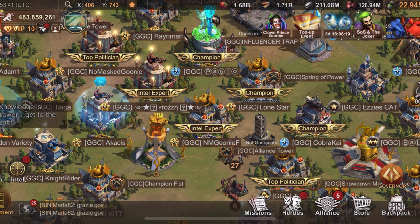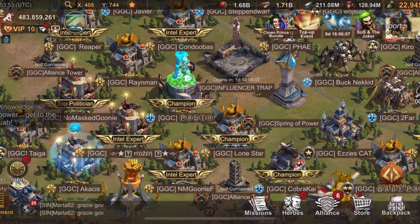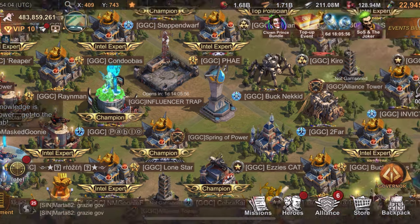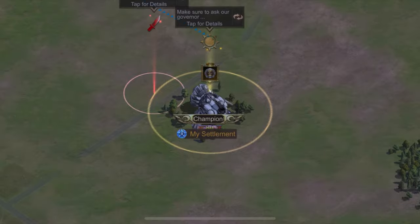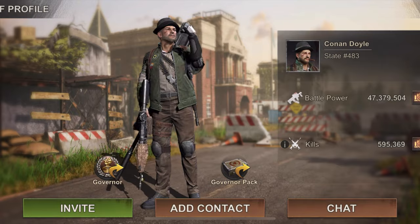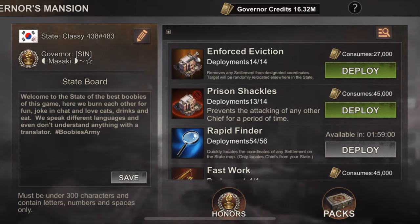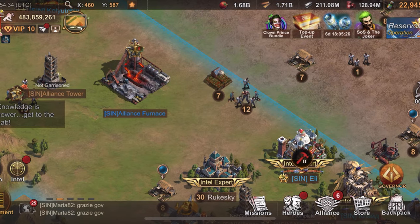Make sure you hit the black market every day. If you're going to evict somebody — like an abandoned base from someone who quit the game — make sure you attack them before you do the eviction, because after you evict you won't be able to find them on the map. So attack first, then evict afterwards. Here's a demo: go to the governor office, select eviction, deploy, confirm — and they're gone from the map.